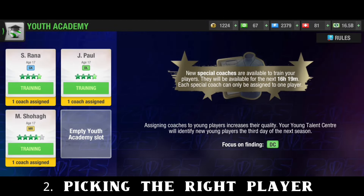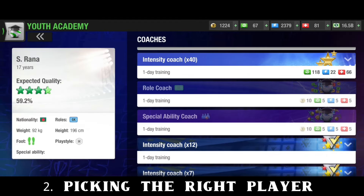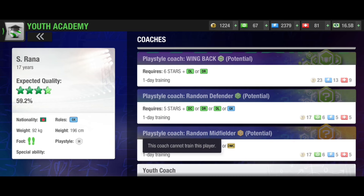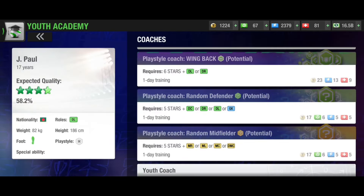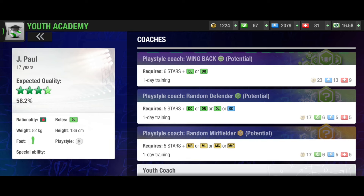Number two is picking the right player. Apart from playing skill, you also need good management in order to get a better player from this event. The main goal is to create a good player in this event, so you will have to pick the right player. For the goalkeeper, if you decided at the beginning of the season to create a goalkeeper in Penalty Clash, you kept your goalkeeper — that is wrong, because you cannot create a goalkeeper in the Penalty Clash event. You will have to do it earlier.